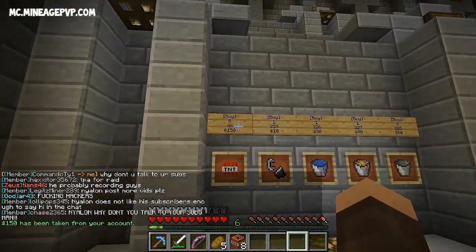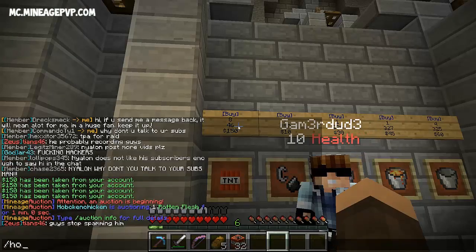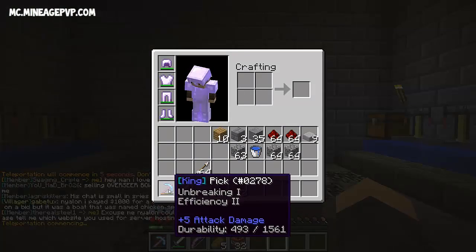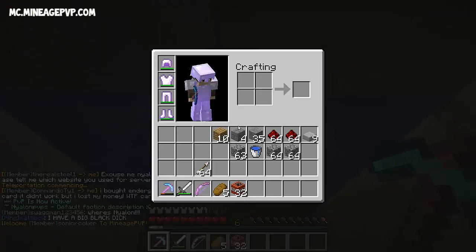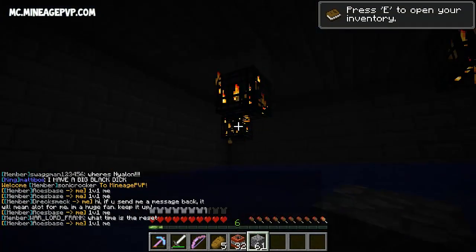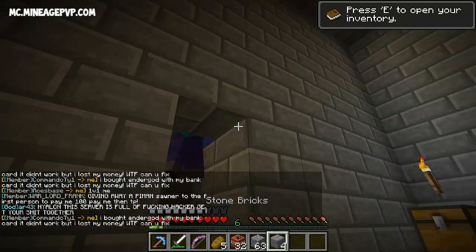We'll buy 32 TNT from the shop, just to be sure we have enough. Let's do slash home vault. As you guys remember from last episode when we raided that other base, we got a zombie spawner, so I went ahead and put it in this spawner right here. I'll show you real quick — let's pillar up and you can see I put the last zombie spawner right over there, so now we've got a total of three.